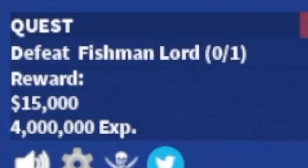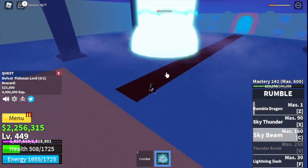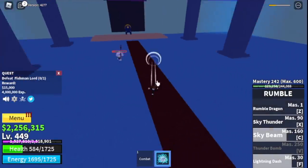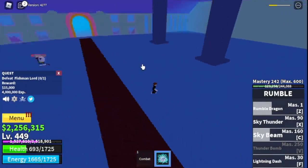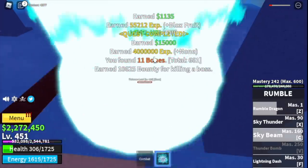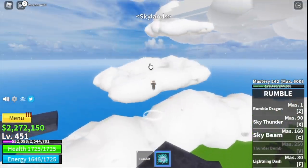To make things faster, at level 425 defeat the boss: the Fishman Lord. Upon fighting him, it's kind of easy — just use your skills, dodge to the side. Cycle your skills to avoid him regenerating HP. After you dodge, use your skills to defeat it.